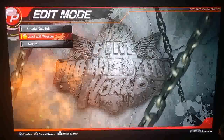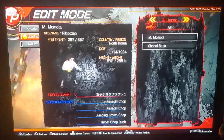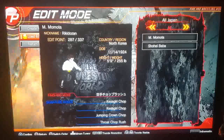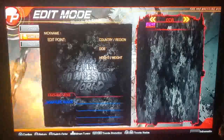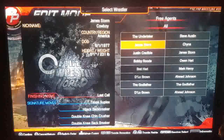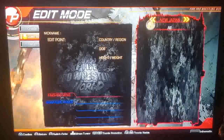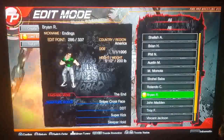Right off the bat you have 'Load Edit Wrestler' — this is cool because you can load any downloaded wrestler and use them as a base, keeping their move set, look, or specific details and changing whatever you want. But correction: 'Load Edit Wrestler' is just wrestlers you've already created or saved. For this video we're going to create a new one.